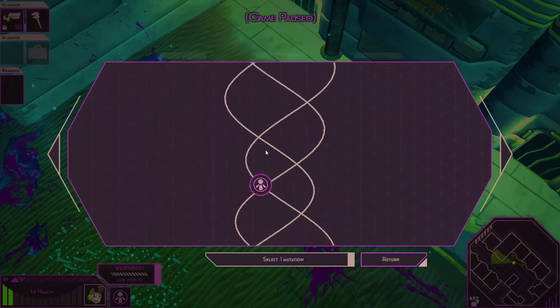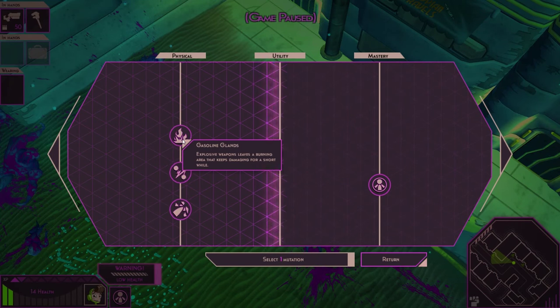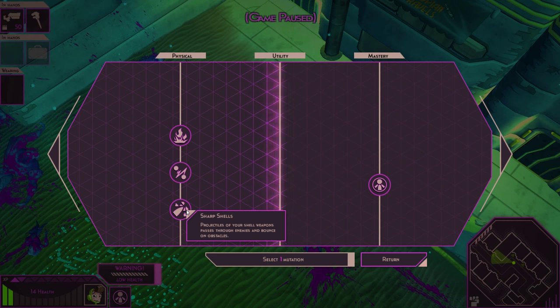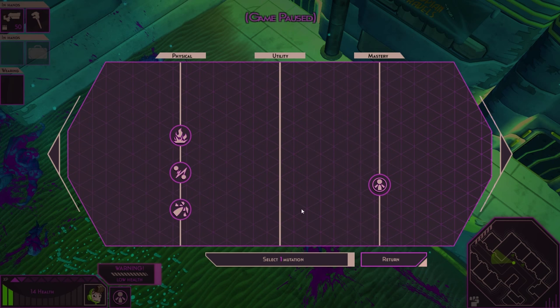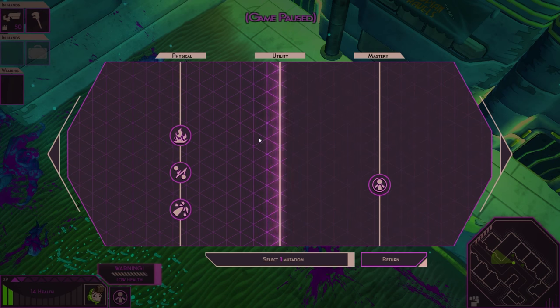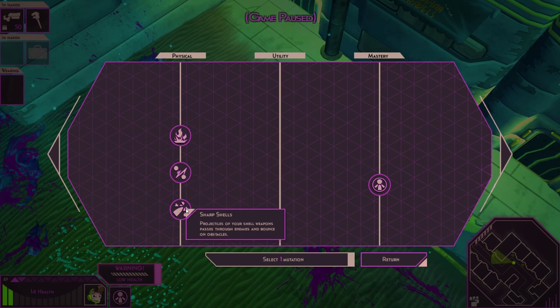Alright, what do we got in here? Health — good. The inside bits for some reason feel like Hotline Miami. I think maybe it's the fact that you start off in a separate room from the bad guys. More health — good, that's kind of what I wanted. Oh, shield's done. So much for that health we picked up. Let's look at our mutations real quick. I got gasoline glands — explosive weapons leave a burning area. Let's take sharp shells.